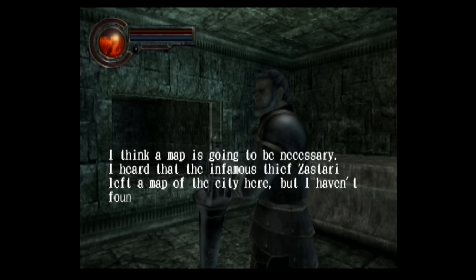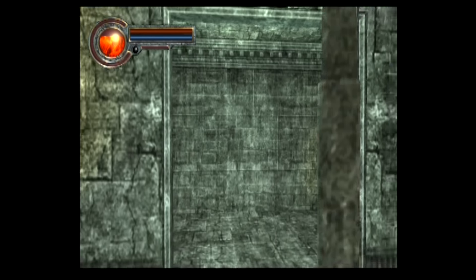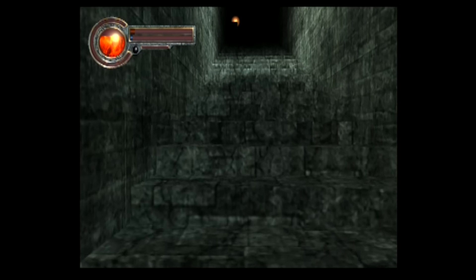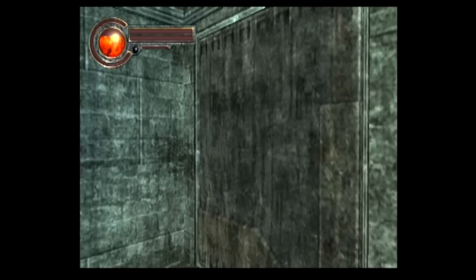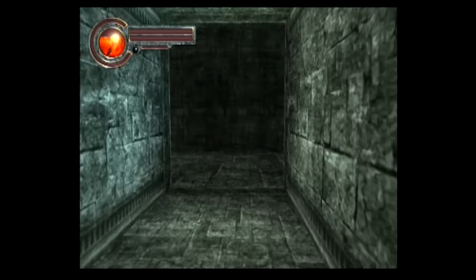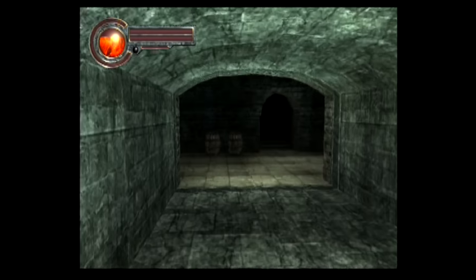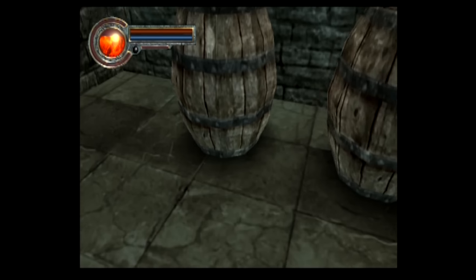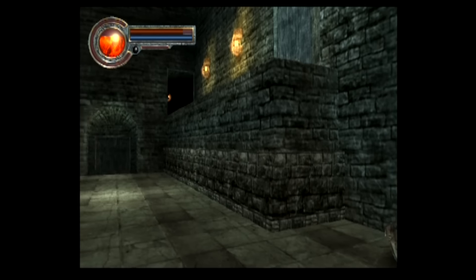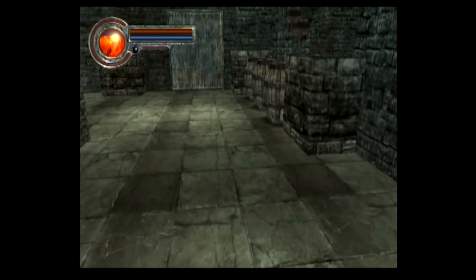I think a map is going to be necessary. I heard that the infamous thief Zestari left a map of the city here, but I haven't found it. Zestari is one of the few names we are going to hear recur. That's about all he has to say for the time being. I think we can revisit him down the line. Speaking of Zestari, we are going to hear that name again once I open up a shortcut that I just somehow completely forgot about before — a very important shortcut that leads back to the top of the Ziggurat. It's another door in that mausoleum back in the castle, the one where all the skeletons attacked.